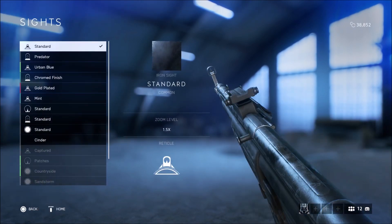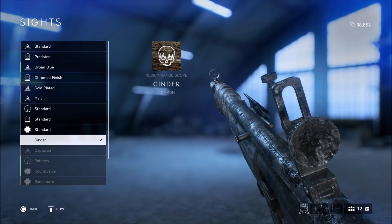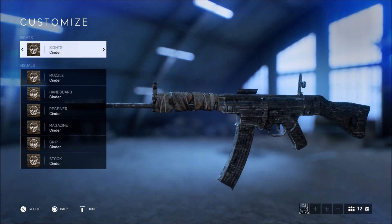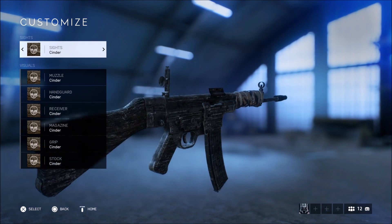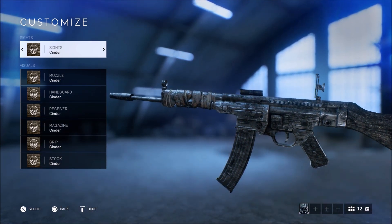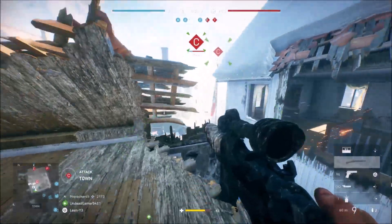The final weapon with the Cinder camo is the STG 44 — possibly my favorite, as always. I really like the way this looks. I do hate the iron sight with that little scope, but there you have it — all eight Cinder camo skins in Battlefield 5.